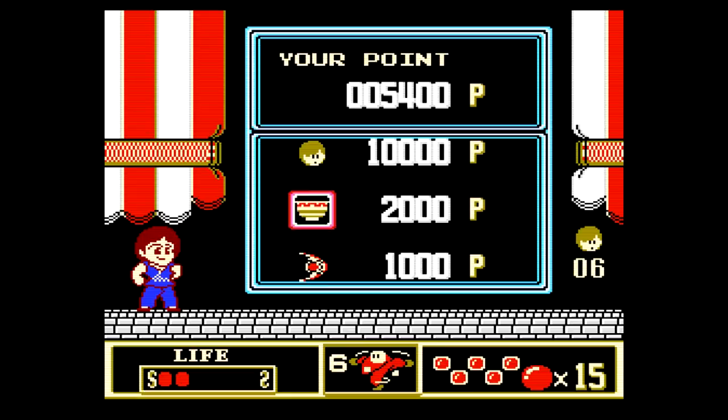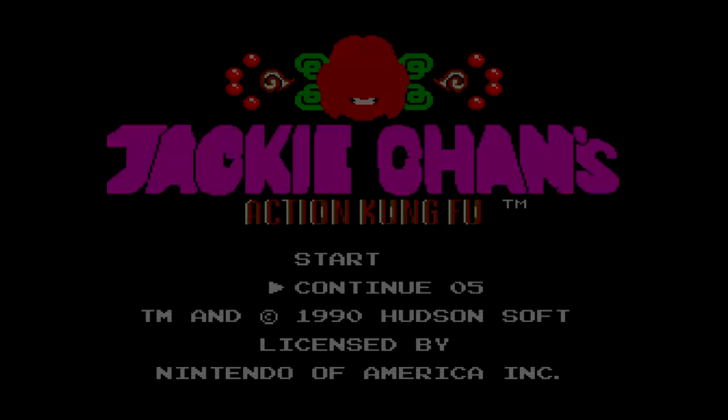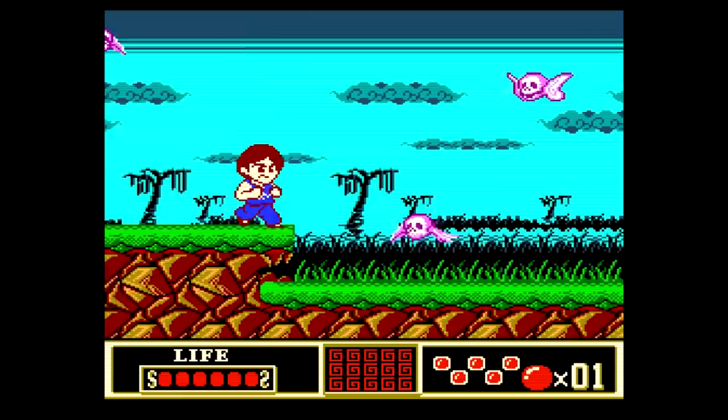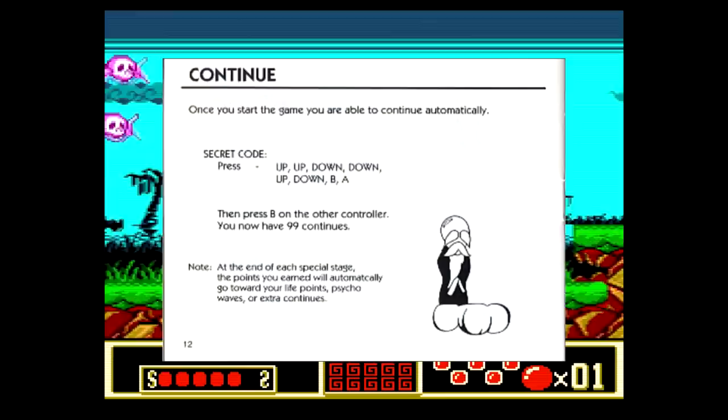But if you do lose all 6 health and get a game over, which will still likely happen, you get 5 continues, which can also be increased in the bonus stages. When you use a continue, you'll start at the beginning of the same screen you were on, rather than having to start from the beginning of the level. There's even a cheat code for 99 continues written right into the manual, should you need it.